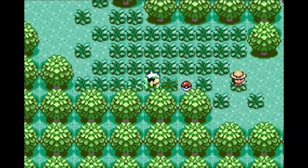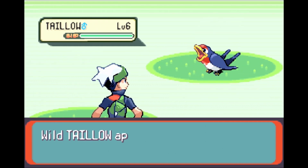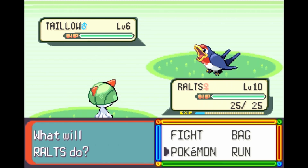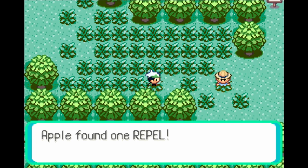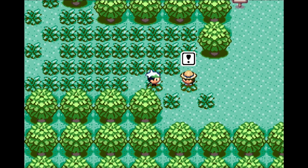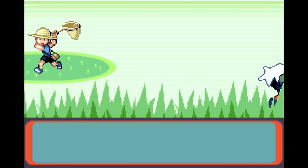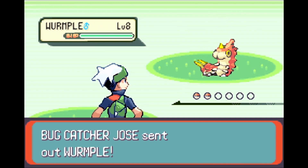We got a Repel. Repels disable Pokemon encounters for a short duration. There are several levels of Repels. I will probably be using a lot of them in this playthrough. Funnily enough, when I used to play Pokemon when I was very young, I would not use Repels at all — I would just battle Pokemon and level them up through wild encounters. It was actually pretty crazy.